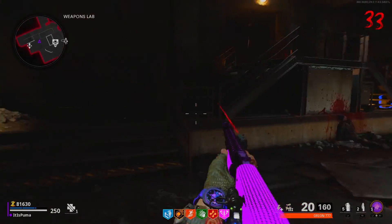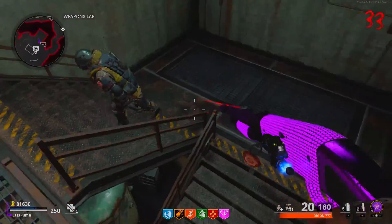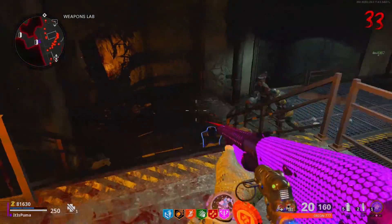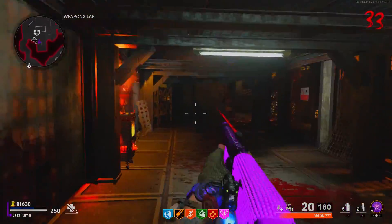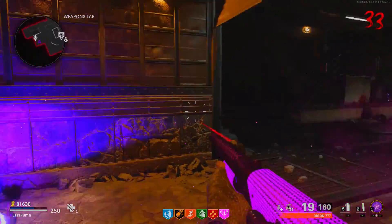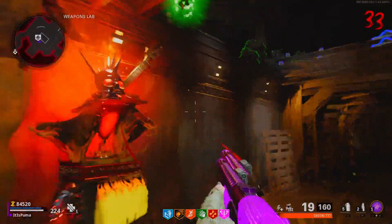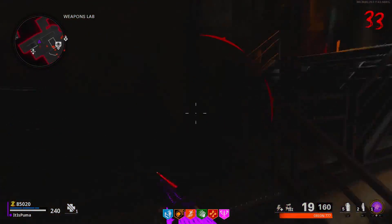Coming in at number three is going to be a shocker to a lot of you — it's the dead shot room. This room does not seem like it should be trainable, it really doesn't. But one of the biggest benefits is that the spawns are super fast. This one requires a lot more paying attention; it's not as easy as just running a big circle. I like to mantle over a couple of the railings — that's how I run my train. If you're going to be jumping down, make sure you climb back up next to dead shot to the left, because the zombies have a specific area that they drop down when they go into the dead shot area.